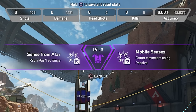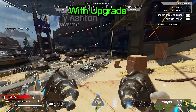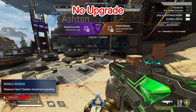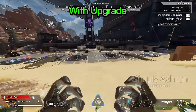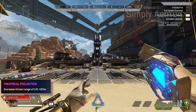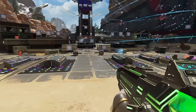Last but not least — except in pick rate — we have Seer. His first upgrades give the choice of plus 25m on his passive tactical range, or faster movement using his passive. When you look at it in game, that's quite a long range he then gets to survey with his passive and tactical, which is actually going to make a big difference. With the faster movement, you go from being a bit slow to a speedy boy zooming around scanning enemies. His tier 2 upgrades are 1.5 seconds additional scan duration, or a plus 20m on the ult throw range — which makes a big difference since they nerfed it pretty hard, so you can yeet it once again.